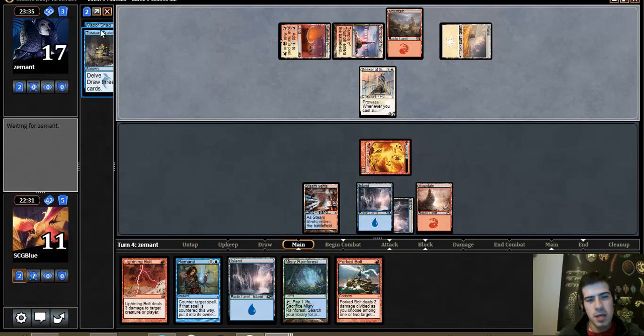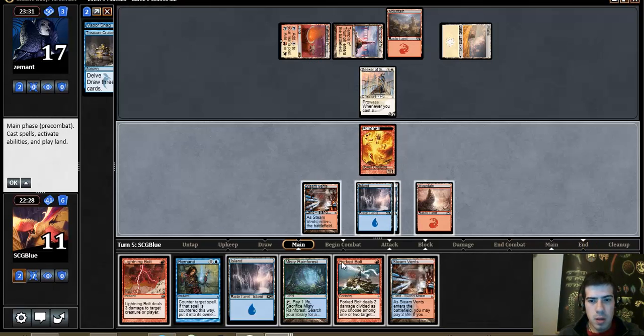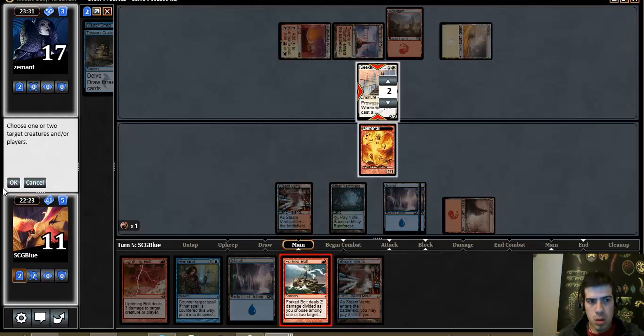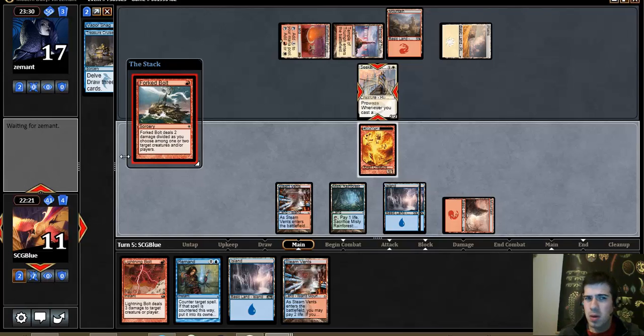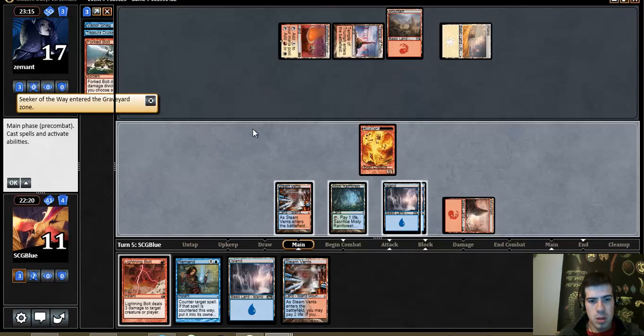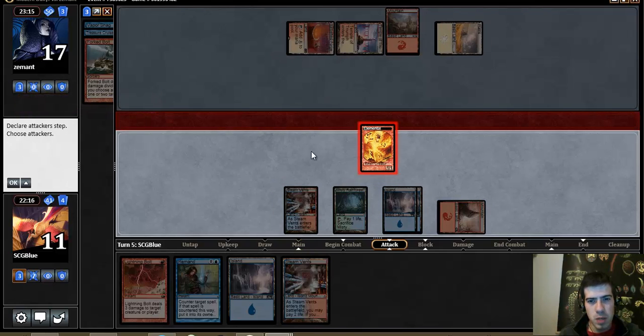I should have kept the Serum Visions — I guess I can rebuy Cruise at that point. I kind of feel stupid though, that wasn't Dig Through Time I had. That was really bad on my part — I think the Fork Bolt should have been saved. I'm debating if I should have saved the Fork Bolt to take down both halves of an outburst. My thought is I wanted to line this up with the Swift Spear more than I wanted to line the Fork Bolt up with most of an Outburst.